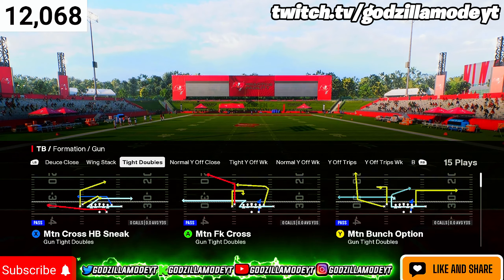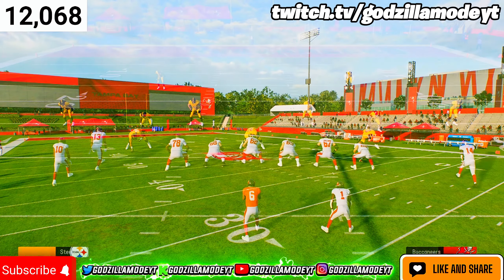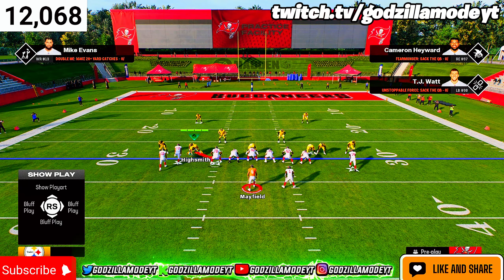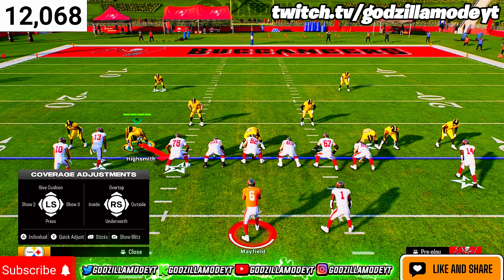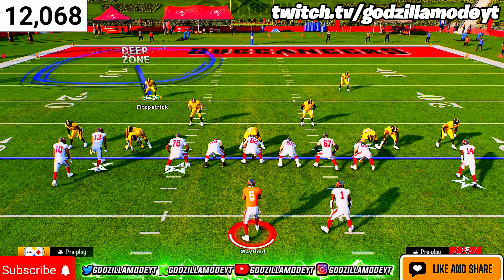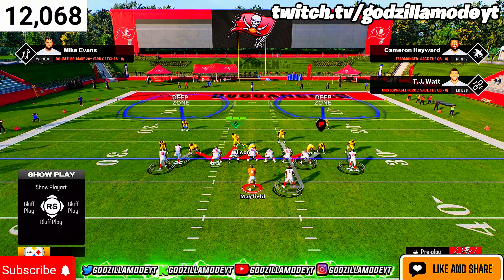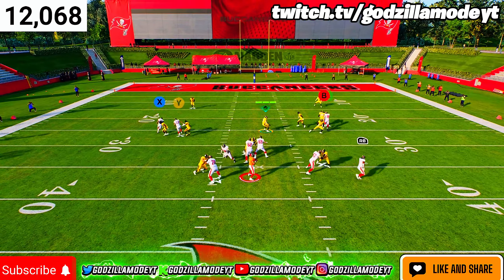The play you want to come out in is Cover 2 Man. What a lot of people are doing right now, especially in MUT — if you don't have an elite squad or a good theme team, this will give you problems. They're simply pressing and shading underneath, manning up a specific receiver, leaving both deep blues on the field, shading underneath, using the blitzing guy, and basically praying for a shed.